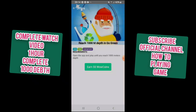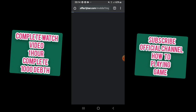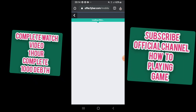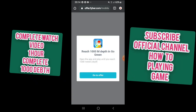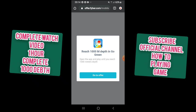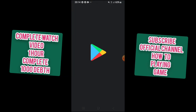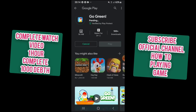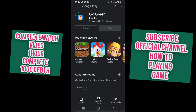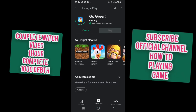I go to the Play Store because I click this game and it takes me to the Play Store. It tells you to open the app and play until you reach 100 meter depth. I am done downloading this game and now I will show you how to play it.